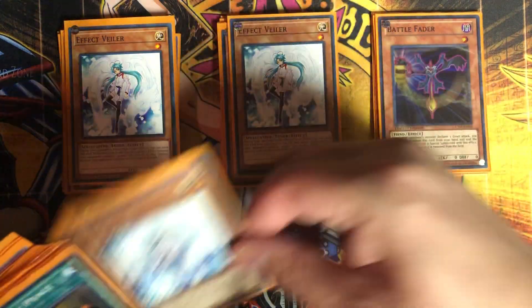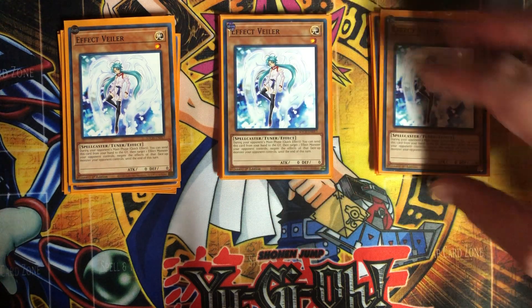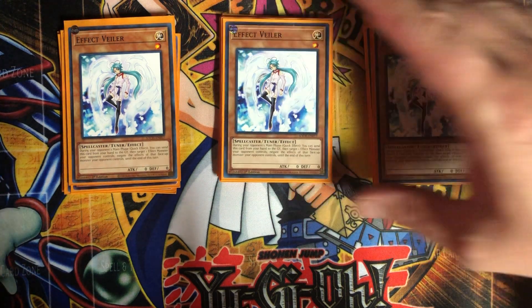Then, to kind of slow down your opponent's shenanigans, we have three Hand Traps. I put in three Veilers — just whatever Hand Traps you have available.